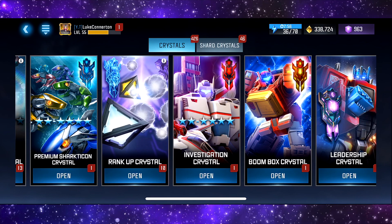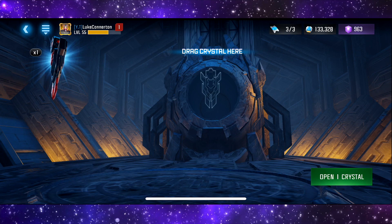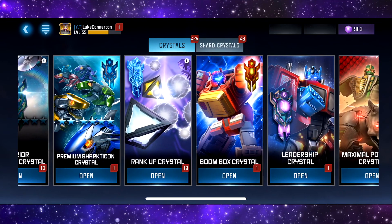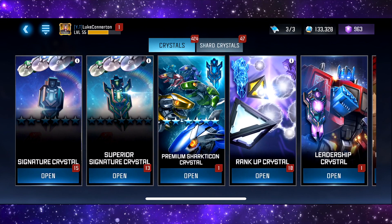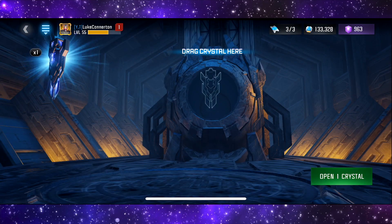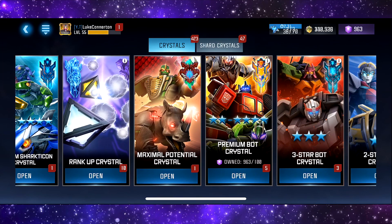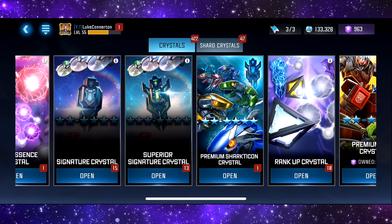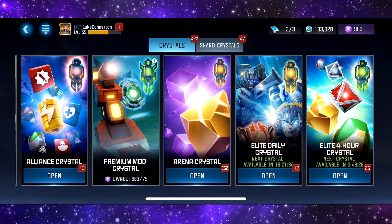Those crystals were pure doo-doo. We still have loads left - what the hell, I'm tripping. We've got an investigation crystal down here - why can't they just put them all together? I didn't even know I had these left. So we've got the boombox crystal - two star Bumblebee. What else is hiding down here? Leadership crystal, let's open this - three star Barricade. Then we have a Maximal Potential - two star Barricade. I swear all I've got is Barricade, I'm actually fuming.